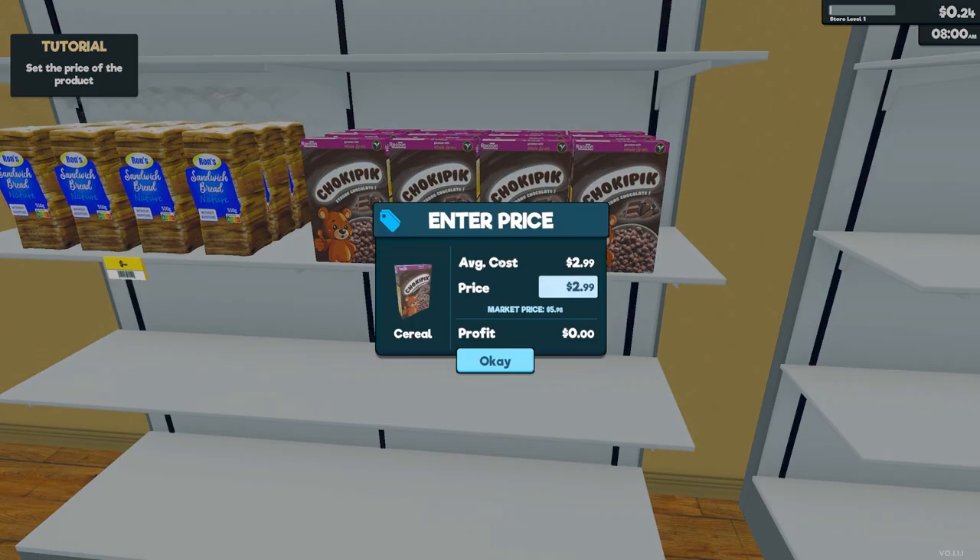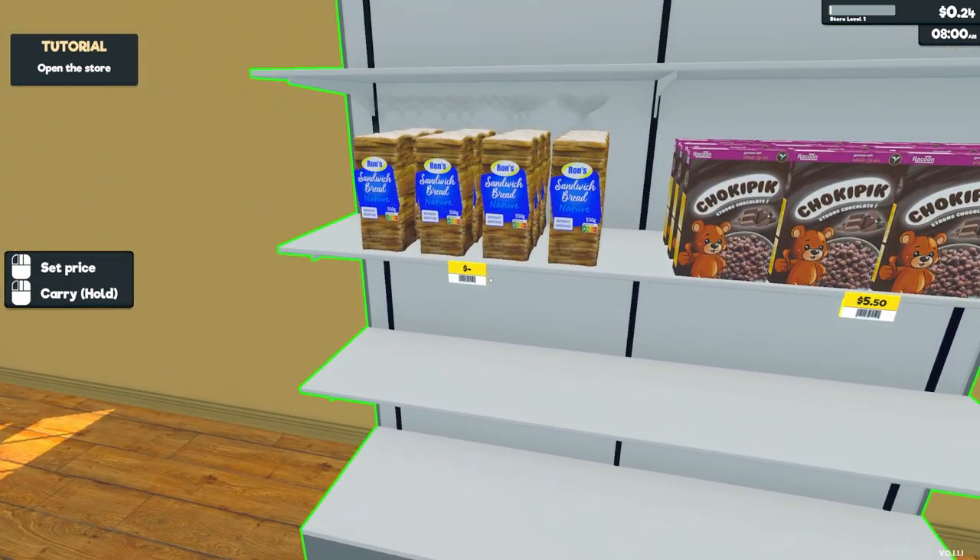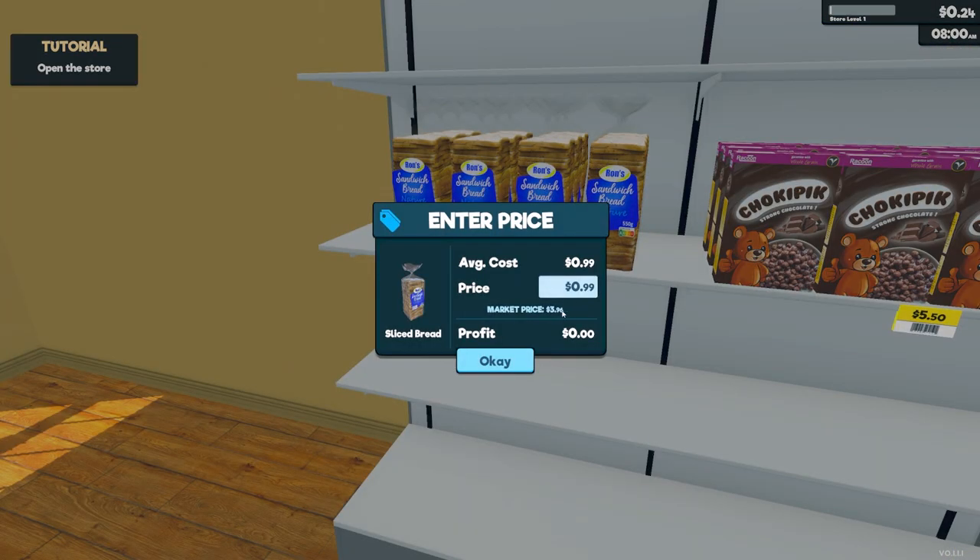It actually shows the average cost price right in here, so that was easy. Market prices — so we're just starting up. Should we place ourselves just below the market? Let's go like 5.50 maybe. The market price for this is 3.96, so I guess we could market it at 3.50. Let's see what happens.